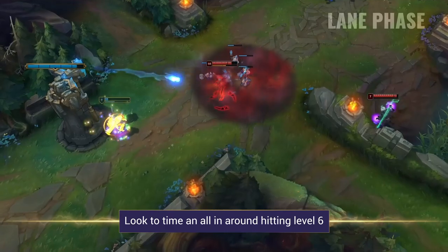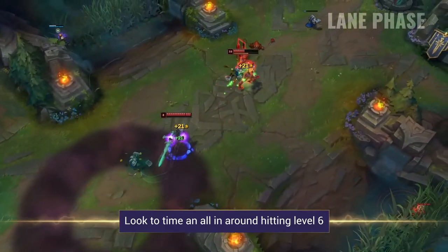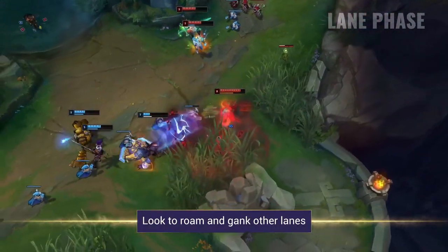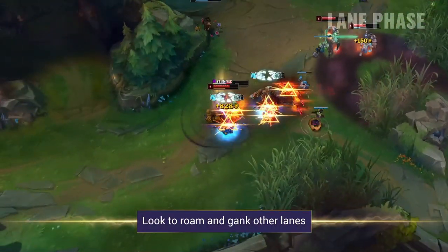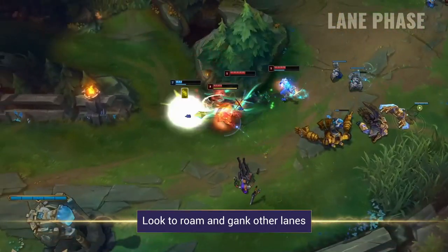Your ultimate does a lot of damage and has really good movement too, so combining it with your ignite should improve your chances of picking up the kill. If you are struggling to get much out of your lane phase, don't be afraid to roam — Akali's kit is so good at flanking and ganking other lanes, which will have a huge influence on the game.